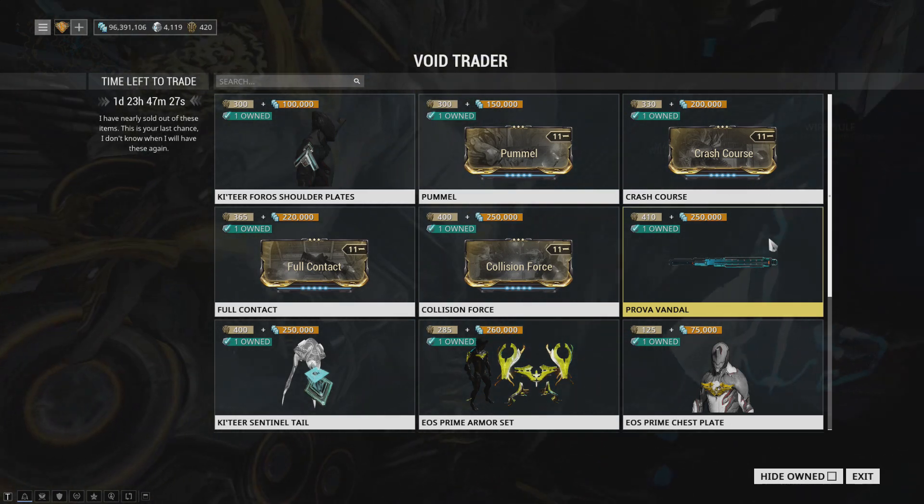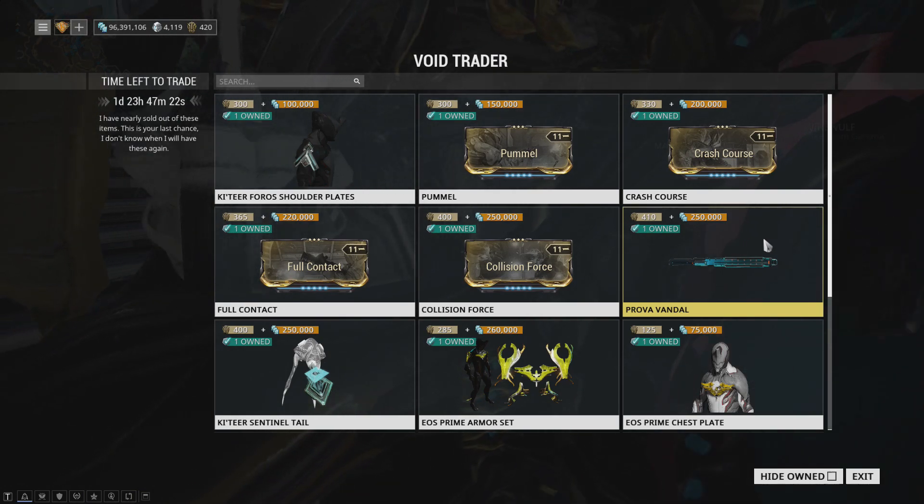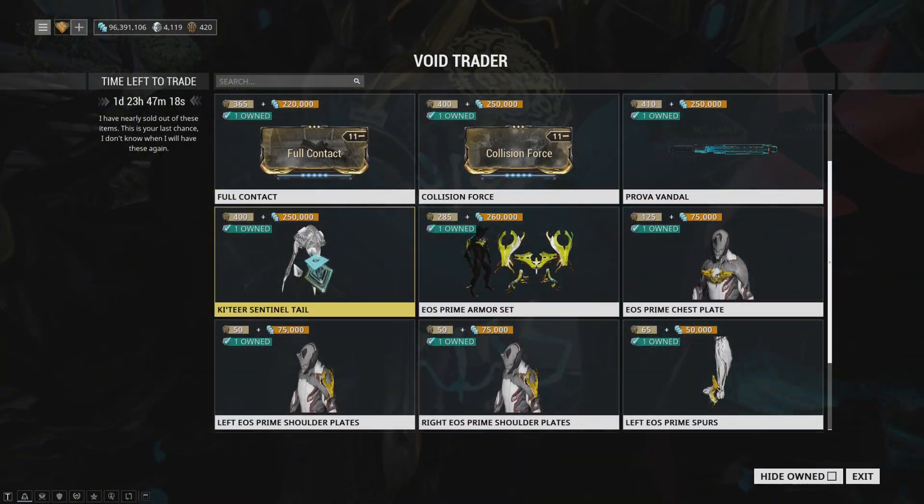We have the Prova Vandal, which still sucks even with the new machete stance. You could use it, but why would you? That's unfortunate — master fodder there.